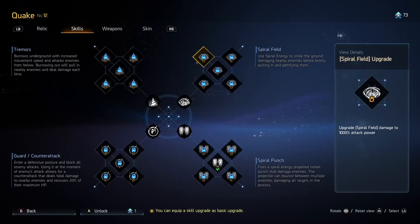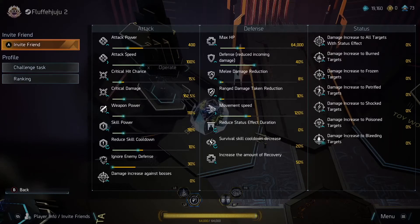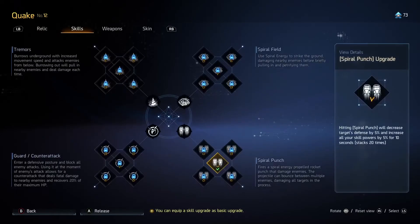Upgrades like the one that says 'upgrade Spyrofield damage to 1000% of attack power' are bait — this is a trap. The reason is it's only doing damage based on your attack power, which in the grand scheme of things, where you're hitting for millions with Tremors and Spiral Punches, a thousand percent of something capping at a thousand is only going to be ten thousand damage. It's almost a waste when any other DPS-related upgrade from your other skills will equate to more damage in the long term.